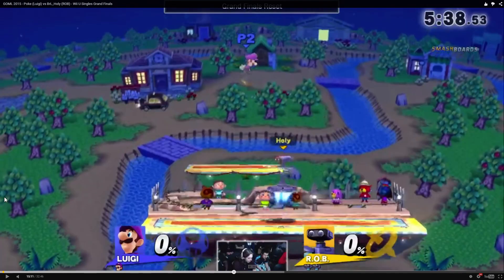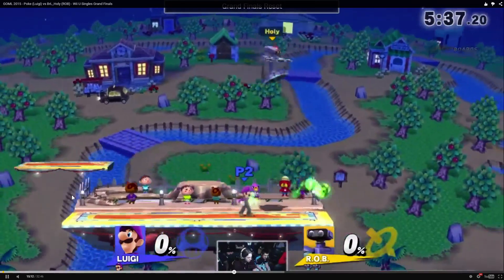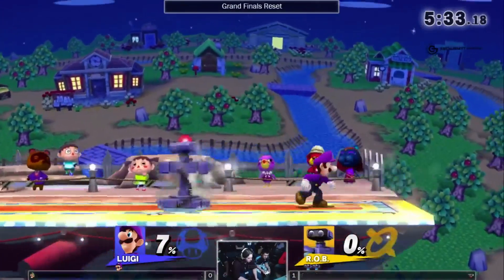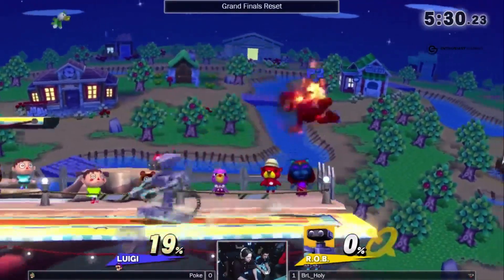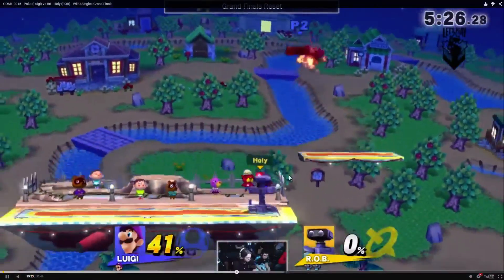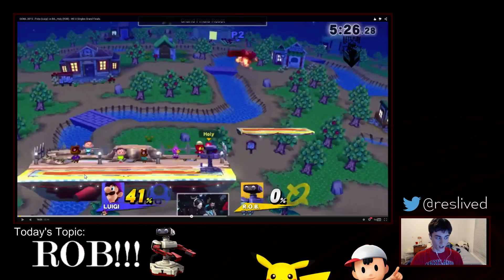So we talked a lot about the Gyro, and the other major tool Holy is going to use throughout this entire tournament is a lot of Nair. As he comes down with this Nair, he's just going to start short-hopping Nairs out — hits one, hits another one in a second, and then hits a third immediately after. The Nair — this is where I'm going to take a break and talk about why Nair is so good.